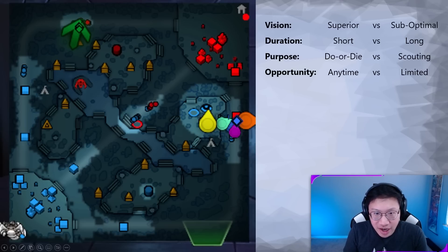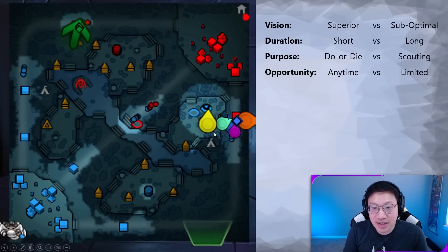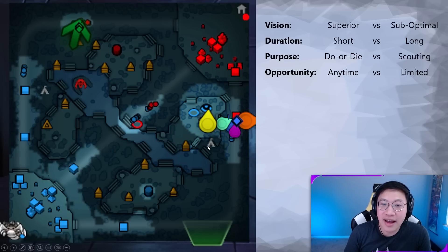Here is a do-or-die ward in action. We're sieging this tier two tower and I do not want us to lose a fight here, so I'm going to place this observer. After we take this tower and make our way back to Roshan, this will probably be killed off pretty quickly — it's a very common cliff ward spot — but it guarantees that we take this tower safely or get out without being wiped. As you enter the late game, it's very important to be careful about these fights. If I'm feeling very strong, maybe I don't need to use this observer and can put one lower down or to the side that's more likely to survive.